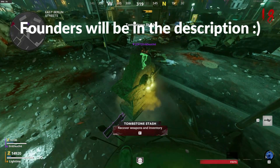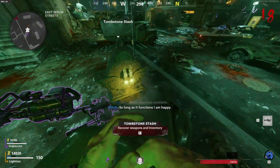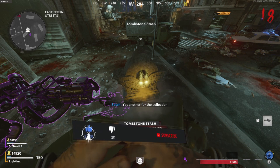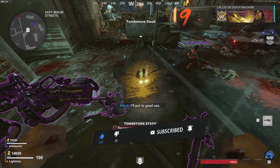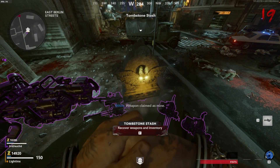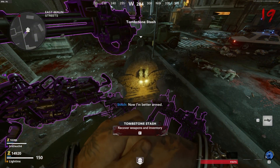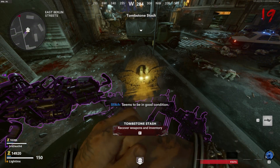Hey, how's it going guys, it's Lightings, and welcome back to another Cold War Zombies video. In today's video I'm going to be showing you this game-breaking insane zombies glitch that you can do on all maps, which could get you easy XP and rounds. It's an unlimited everything glitch — basically a duplication glitch where you can get unlimited pack-a-punched weapons, wonder weapons, death machines, war machines, chopper gunners, unlimited salvage, etc.